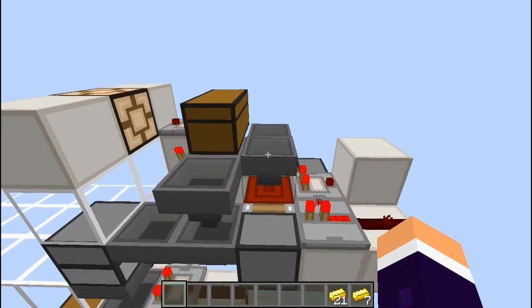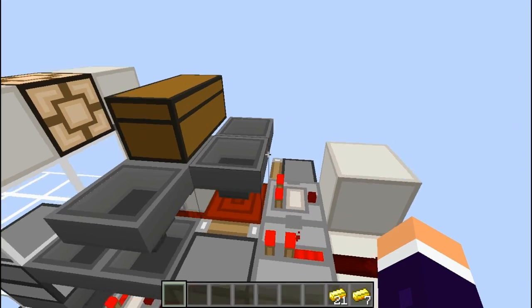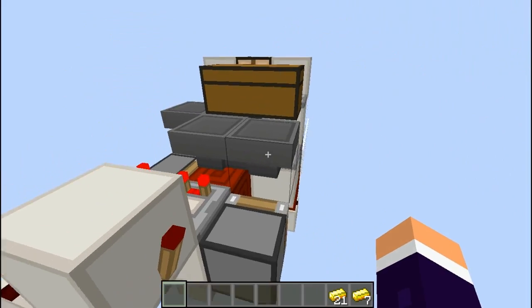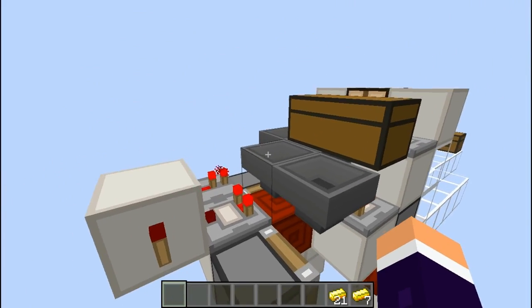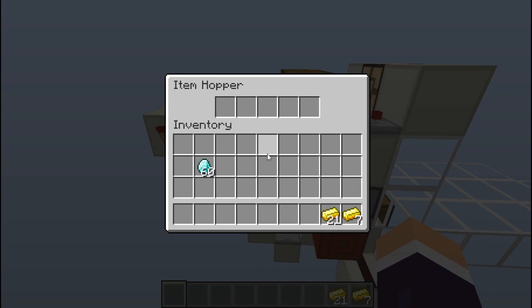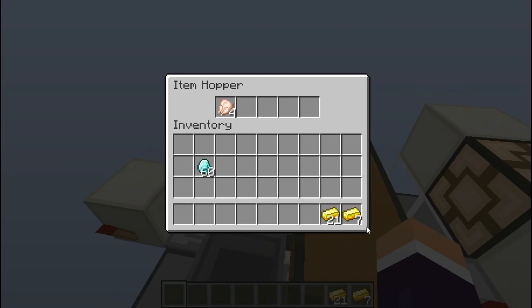It's a bit strange how it works: it's the number of items you put in, doubled, take away one. That's because the items have to go all the way over here and then back again, so it's double the amount of time, but actually one less than the double. So that's why you get seven out each time from this — because it's four, double it is eight, take away one is seven.